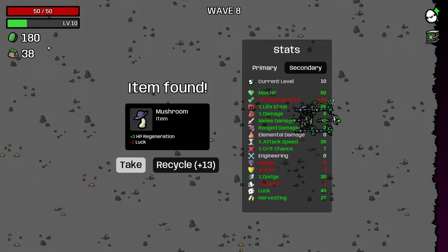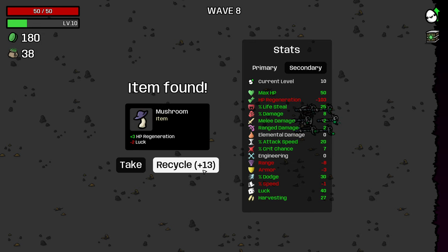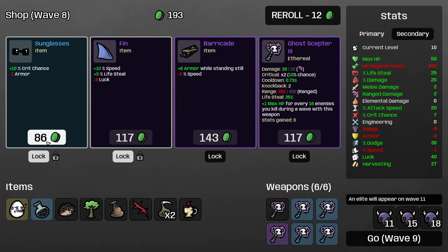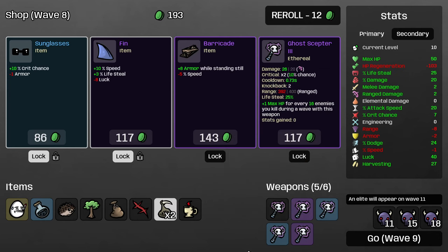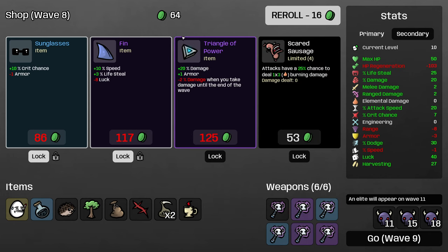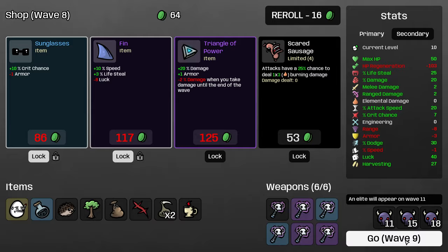So we're definitely behind in terms of money. Obviously we're recycling this because we don't need the HP regen. I will take percent damage here — I would prefer flat damage, but any damage we get is really important. Let's upgrade our weapons for more stats and more wave clear. Throw in one reroll. I'm not going to take Scared Sausage or Triangle of Power. Triangle of Power sure is a good way to lose on Sick.